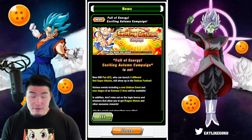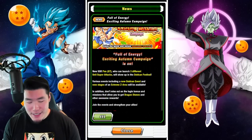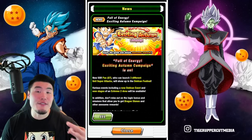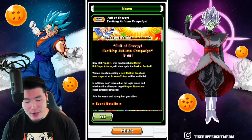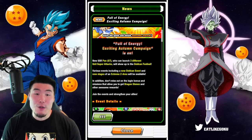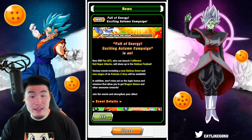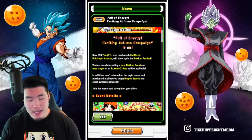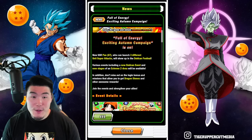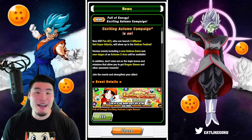It says: full of energy, exciting autumn campaign is on. New SSR Pan GT, who can launch three different unit super attacks, will show up in the Token Festival. Various events including a new Token event and new stages of an Extreme Z area will be available. Don't miss out on the login bonus and missions that allow you to get Dragonstones and other awesome rewards to strengthen your allies.